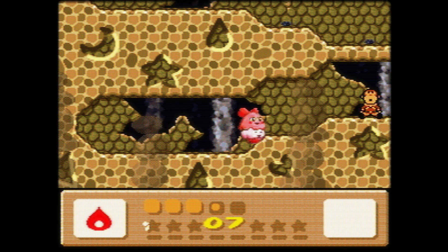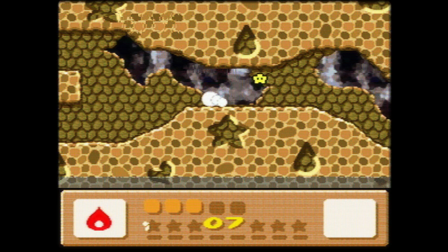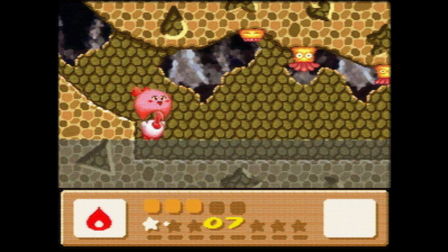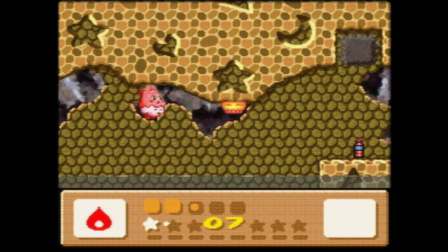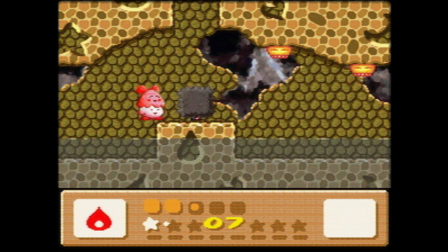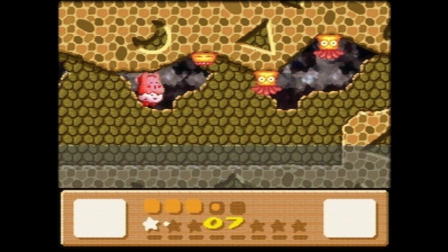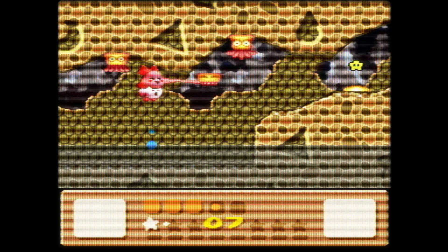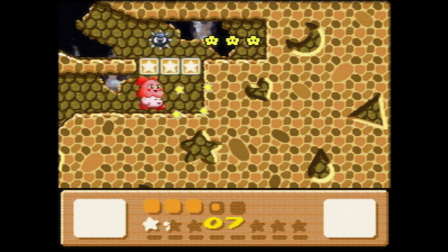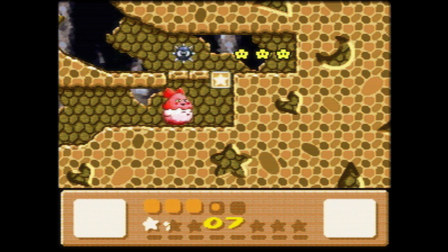We got ourselves a monkey enemy — literally just a monkey. There's a Flambe enemy. It's a Thwomp — they're really borrowing ideas from Mario World. There's a Mega Man-looking enemy, which has Mega Man on my mind. I'm thinking the next game will probably be something very different — either a shmup or an RPG.